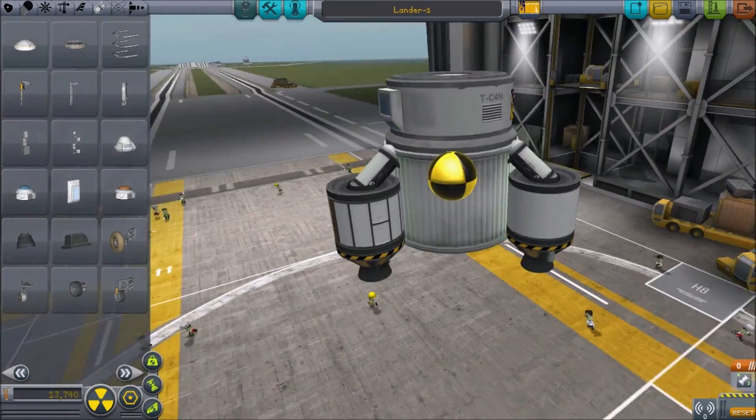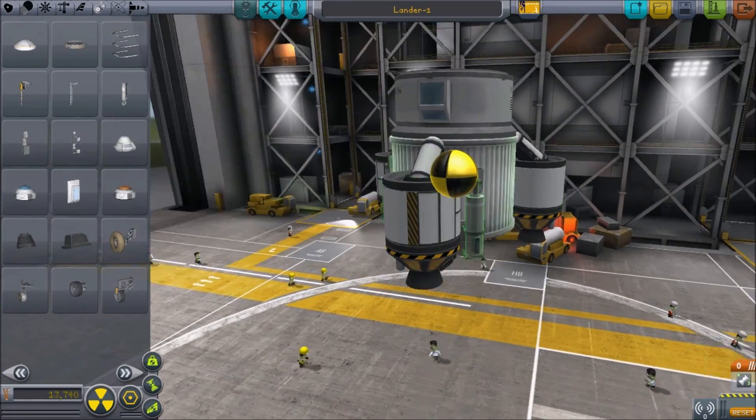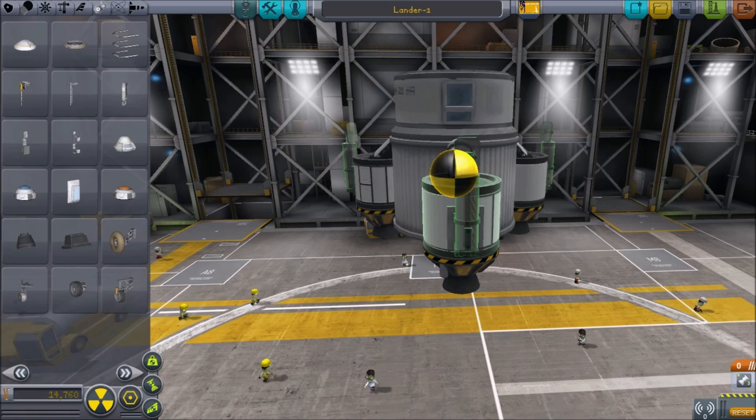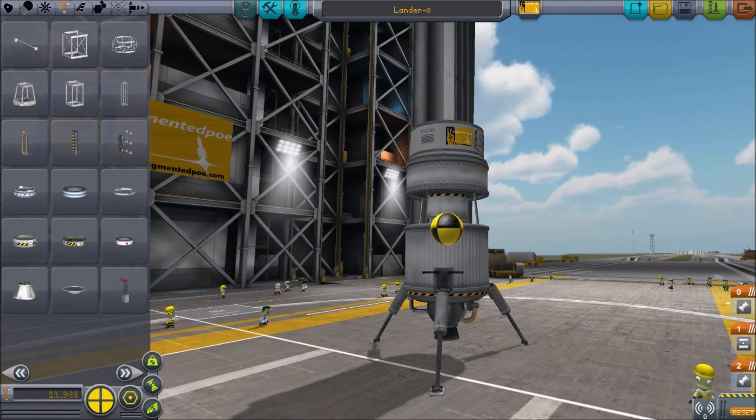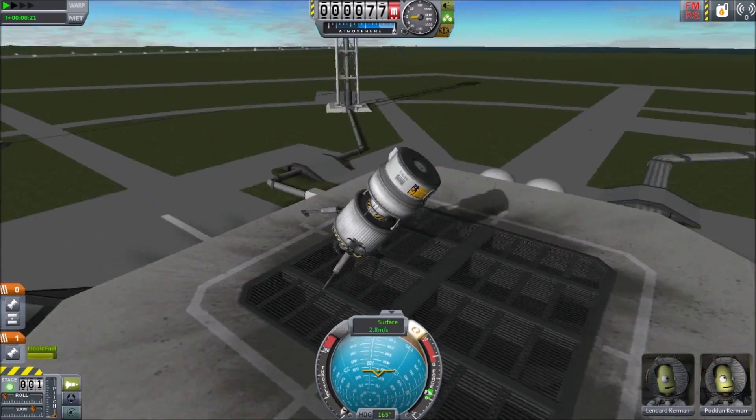While constructing your lander, pay special attention to the center of mass. Try to keep the center of mass low on your vehicle and between widely spread landing legs. A lander with a high center of mass and a narrow base is at extra risk of tipping over.